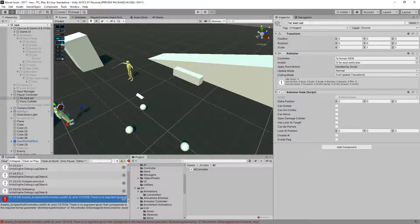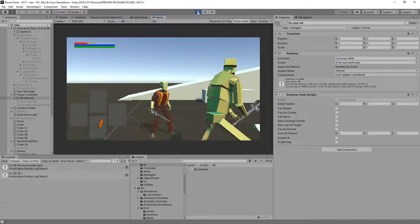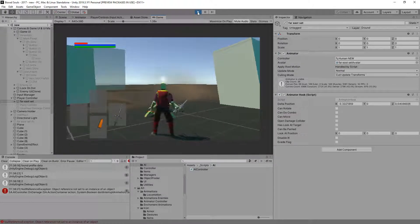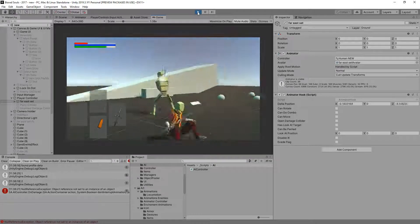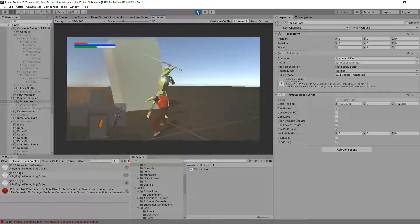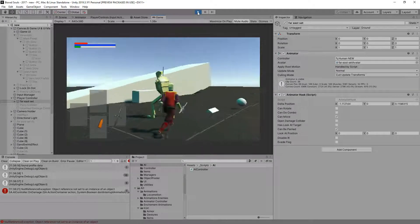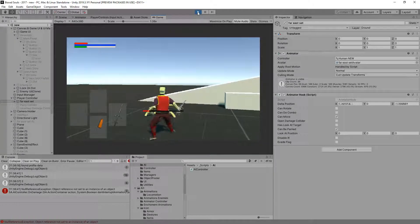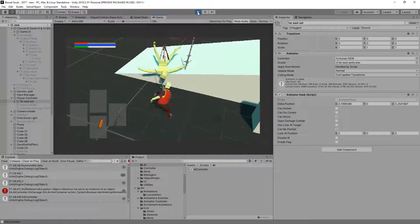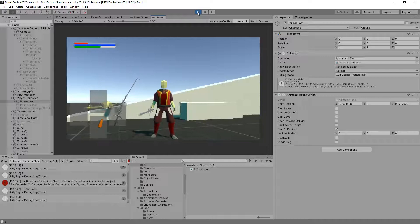Let's clear everything and hit play. Let's lock on to him — and sure enough you can see that we do have damage. Let's try the backstab — we do backstab damage, and we also do normal damage, which is perfect.